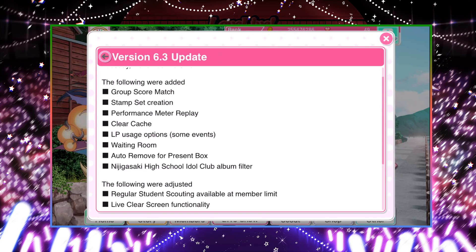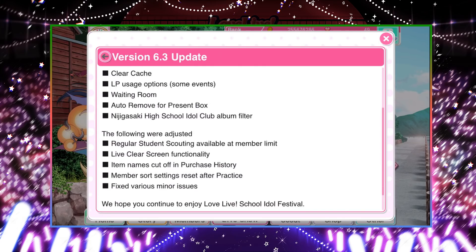Auto-remove for the present box works like the auto-remove feature for the regular member list, but now you can do it in the member box. So you can sell all your N cards that have accumulated in the present box without withdrawing them and navigating to the member list to remove them — another nice quality-of-life feature. And the Nijigasaki High School Club album filters give Nijigasaki members their own category. They were usually categorized as 'other,' but now Nijigasaki girls have their own filter alongside Muse and Aqua.